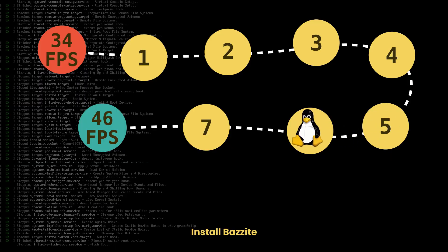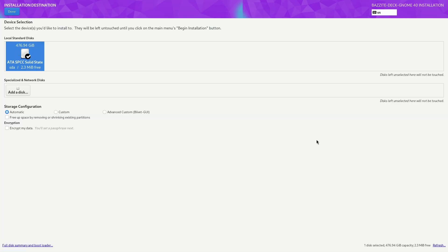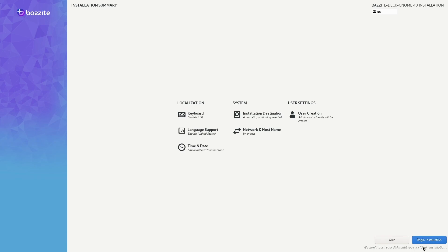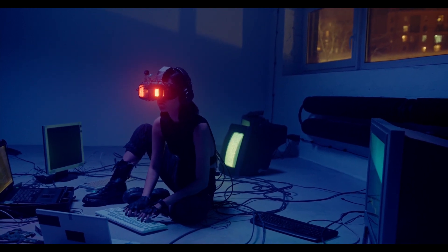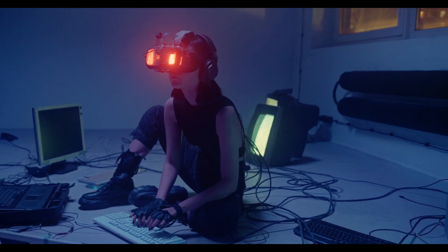Giving up was not an option, so I decided to install Bazzite — that awesome gaming distro that everyone is talking about recently. Unfortunately, I was not able to install it. I tried several workarounds, like mounting the EFI partition and deleting everything Fedora-related, but still no luck.